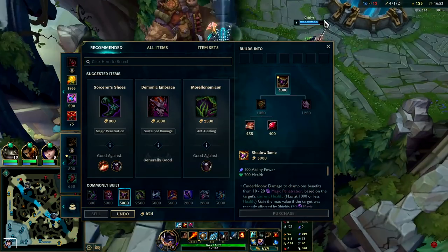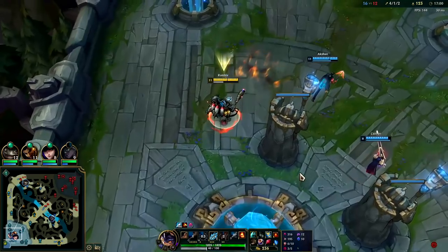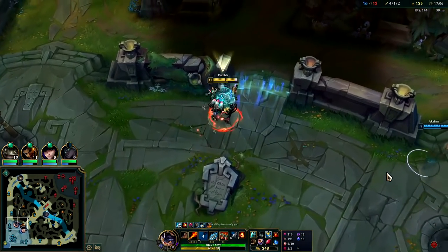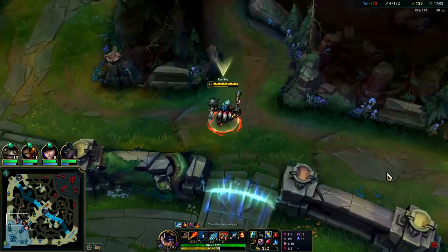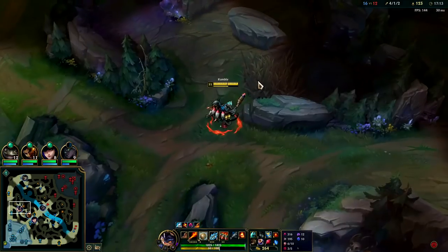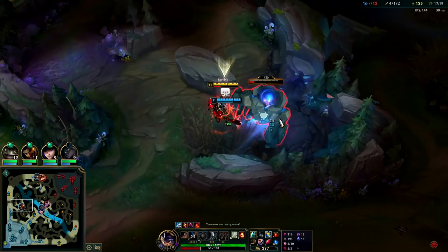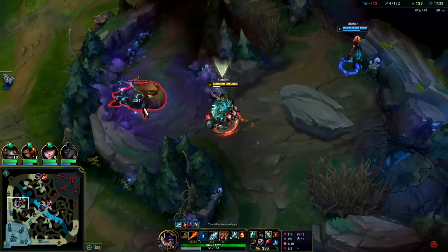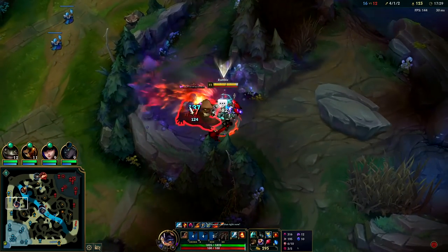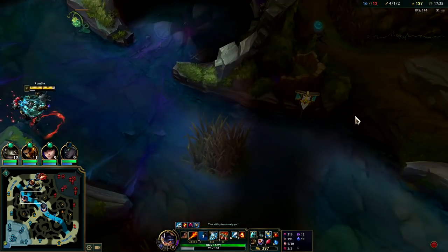Now that we have Hourglass we want to go for Shadowflame. If they have a lot of self-healing and you didn't go Ignite, then you need Morello as your third item. Their team has solid self-healing with Thresh and potentially what Yasuo is building. Since we do have Ignite we don't need it, but if they have like a Soraka or Mundo — ridiculous self-healing — you'd still want Morello so you can AOE apply burn. Blue buff is nice for Rumble even though he doesn't use mana — it's good for the extra cooldown.